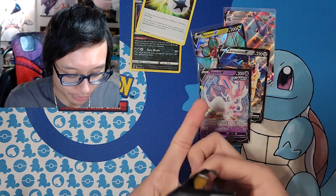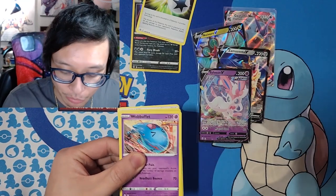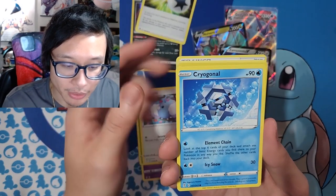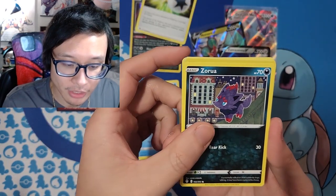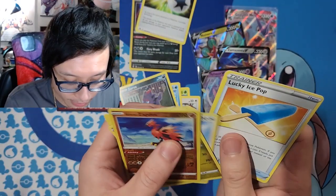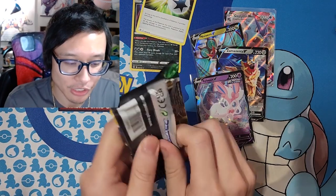This is interesting — maybe Evolving Skies just likes me better than Brilliant Stars. We got Rowlett, Hoppip, Swablu — and there might be a trainer card there — Azurill, and we got a Galarian Zapdos and a non-holo Drampa. Lucky Pad — I like using that card in the TCG. Looks like three more packs left.